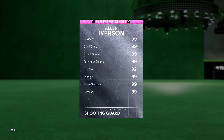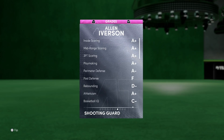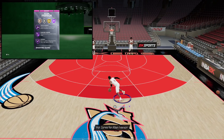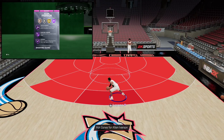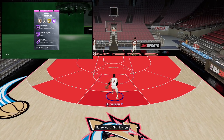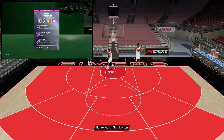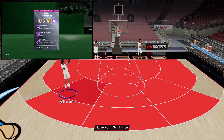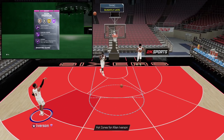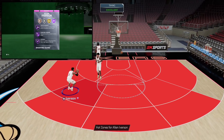Where this card makes the biggest difference is definitely the badges and animations. He now has 20 Hall of Fame badges compared to 10 on the old one. One huge animation upgrade: the old Allen Iverson was not able to curry slide, but this one now has the Pro 2, so he can curry slide. They also gave him a better layup package and all the 360 dunks — this Iverson is absolutely cracked with good animations now.